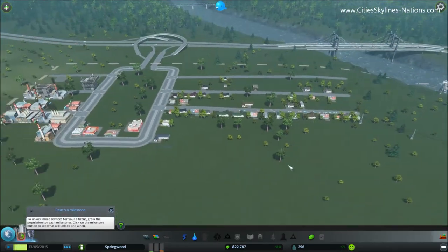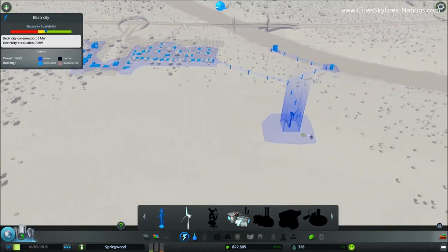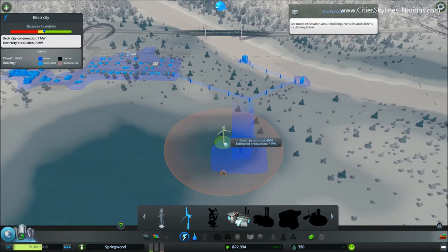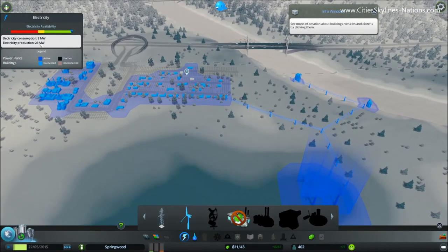Now at the moment we've probably got enough electricity for the 300 sims we've got. However, to get to a thousand, I find one windmill isn't quite enough — but you should be okay with three. I don't think we can get another 8-megawatt one here, but two sevens should be enough. And obviously we can look up here at the bar about how much we're consuming and how much we're generating.